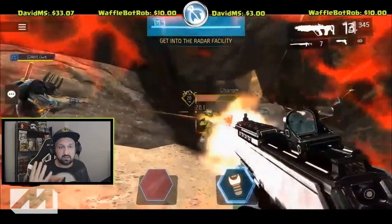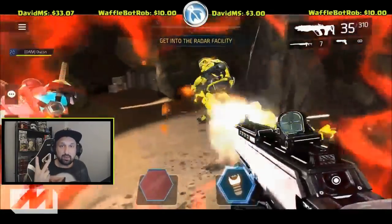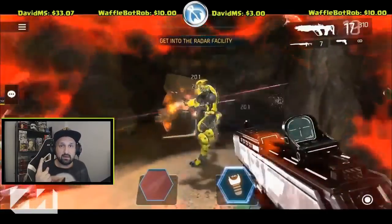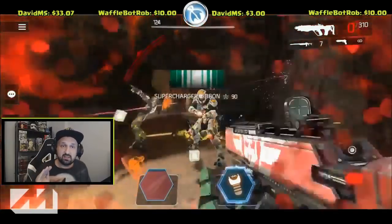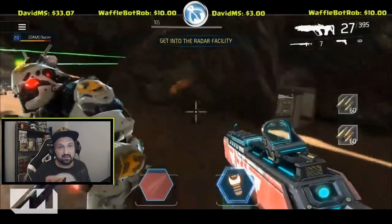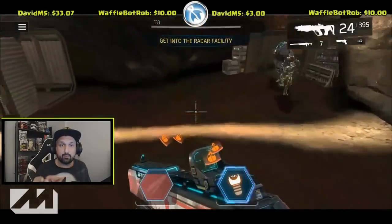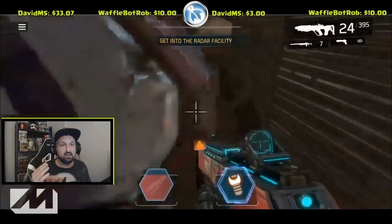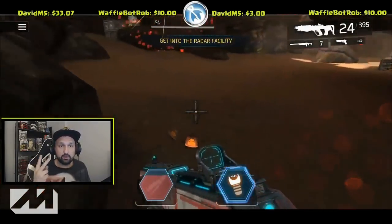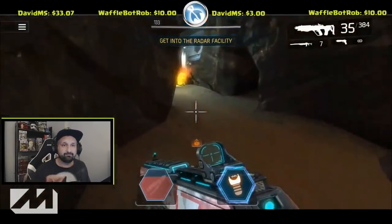Two players have the stunner and one player has the AM bomb. As soon as the elites are down, the AM bomb player will activate the skill, and that will open the container that was closed at the bottom right here with three enemies. Two players will go through that path and the AM bomb player will stay outside.